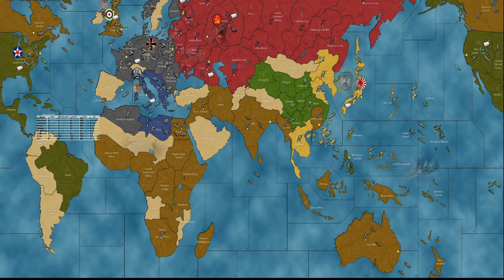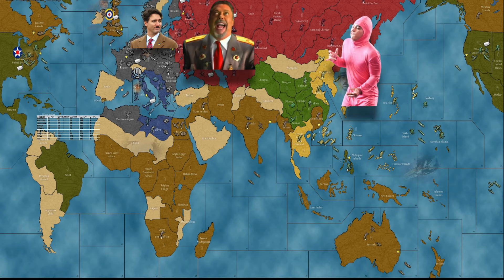Like any board game, it's turn-based. For World War 2 version 3 1941, the turn order is Germany, USSR, Japan, Britain, Italy, America, and finally China.